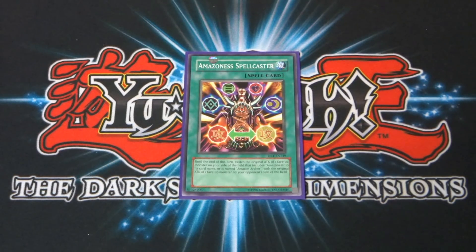Moving on to the spells. Starting with Amazonas Spellcaster: until the end of this turn, switch the original attack of one face-up Amazonas monster on your side of the field with the original attack of one face-up monster on your opponent's side of the field. Really handy — can get you out of some really tight situations.